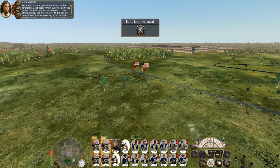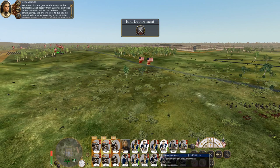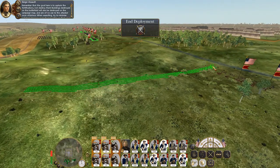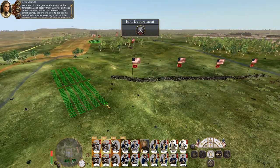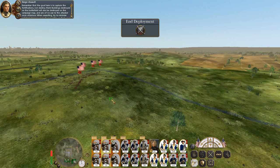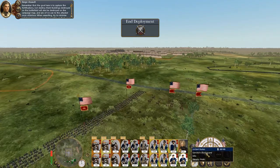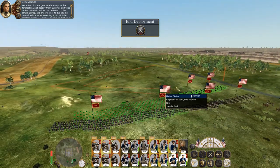Probably deploy our howitzers in a similar sort of position. Because this is where most of the bad guys are going to come from, I'm going to keep my cavalry up here for support, and probably have my marines and guards on the right ready to form the storming party. My light infantry are going to go like this.